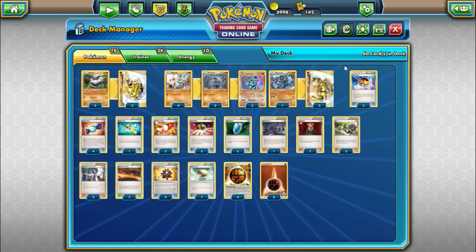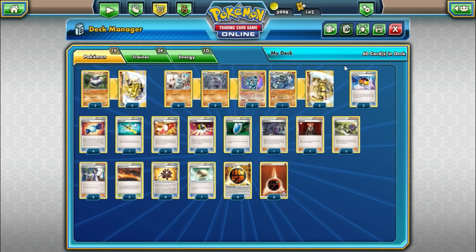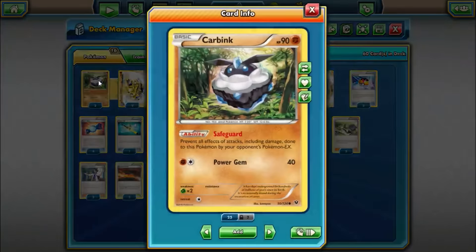Machamp is kind of a slower Pokemon — it's a Stage 2 with a clunky attack cost. So how are we going to get around that? That's going to be with Carbink Break. Carbink is an awesome Pokemon that got printed in Fates Collide. It has the nice ability Safeguard to prevent all effects of attacks, including damage done to this Pokemon by your opponent's Pokemon EX. Luckily the format is very EX heavy at the moment, and Safeguard kind of lets you wall for several turns to set up Machamps. Things like Volcanion EX, Mega Rayquaza, Mega Gardevoir, Mewtwo, Scizor, Vileplume EX — there's so many popular cards that can't attack this guy.